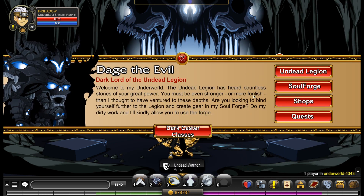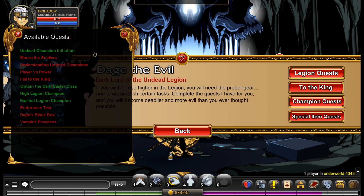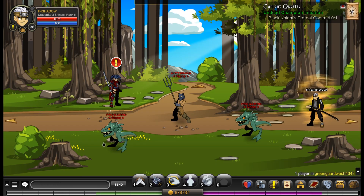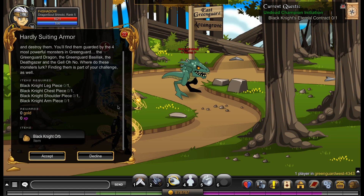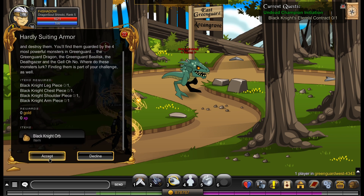What we're going to do is complete all the quests in as much time as possible, then sell Undead Warrior so we don't lose too many ACs. Starting off with Undead Champion Initiation — we need the Black Knight's Eternal Contract. So this should be relatively easy. In order to do this, you go to Gringard West and go to where the Black Knight is. You do this quest and it gives you the Black Knight Orb, and then you do something else to get the Black Knight's Eternal Contract — I can't remember what, but we'll find out.